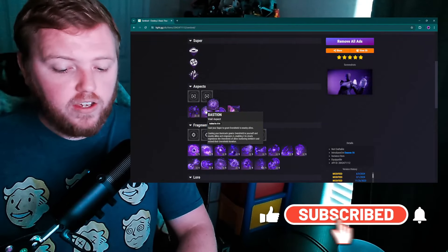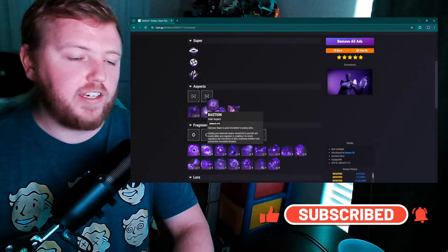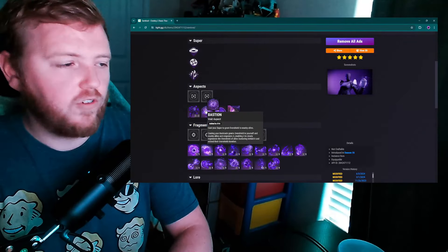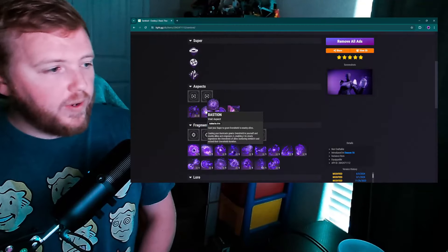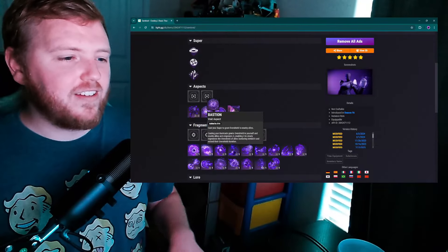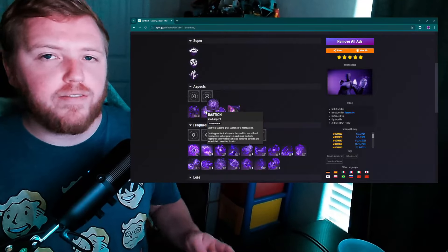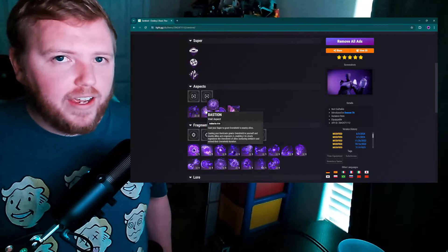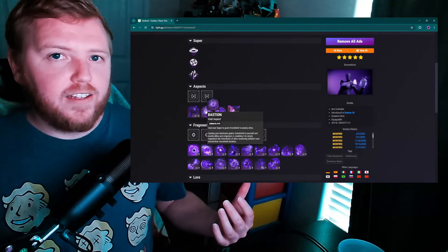You need Utility Kickstart, Classy Contender, and Strategist — which is a great new addition by the way — but you have to build really heavily into all of it. At that point, it just becomes unfun to build so heavily into something that, even when you do, you're not getting the Barricade back all that often.